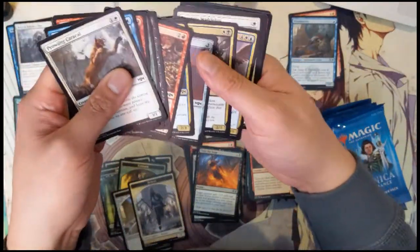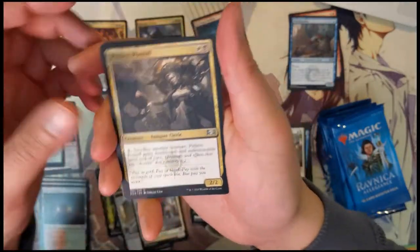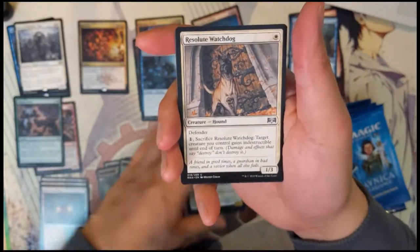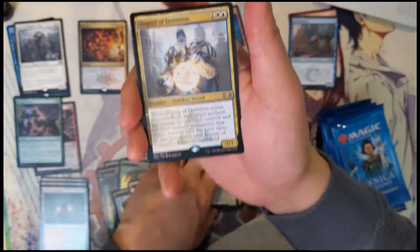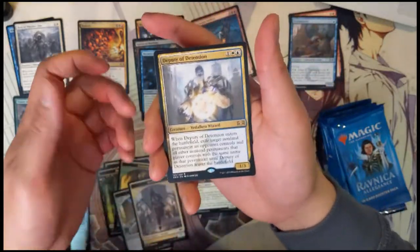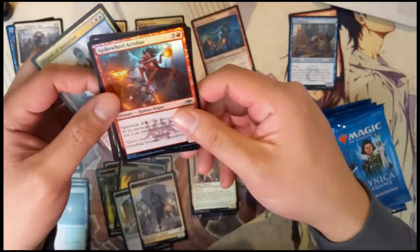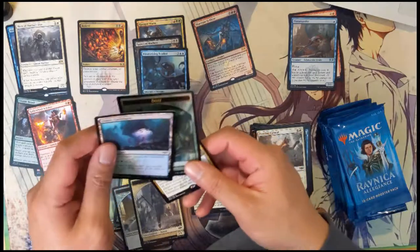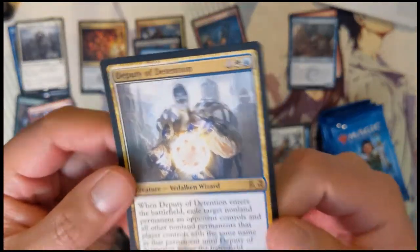If you compare it to Pyromancer or something — foil Pitiless Pontiff, Azorius Skyguard, Resolute Watchdog, and then Deputy of Detention. This was one of the cards I was pretty excited about — it's kind of like Fiend Hunter but it can do more. A lot of foils — spike wheel acrobats. The Deputy of Detention art is pretty cool too.